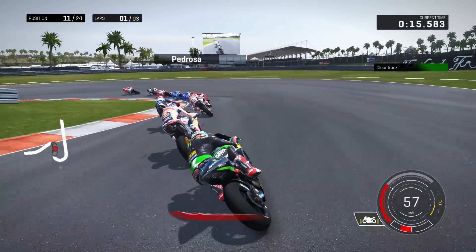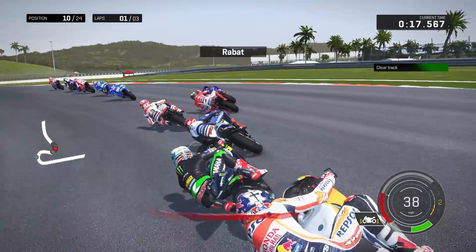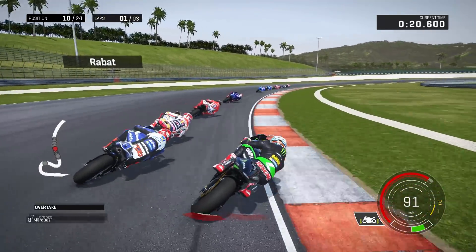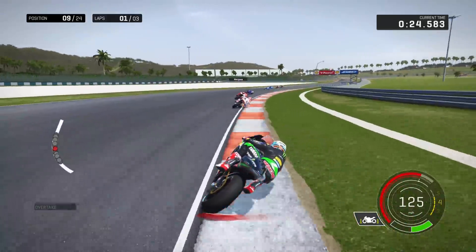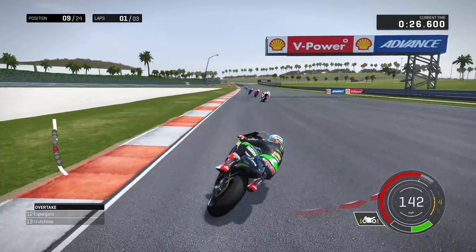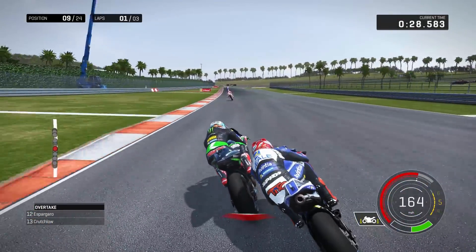Now behind Pedrosa, going to try and get him on the inside. Past Pedrosa, now behind Rabat — we'll try and get him as well. On the inside, just a right-hander, past Rabat. Marquez is the next rider now. So we've had an amazing start — already up to P4. We started P9.